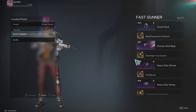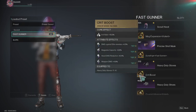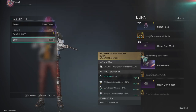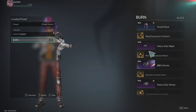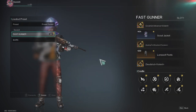On the fast gunner mode you have the fast gunner mask and the heavy duty gloves. If I click on burn it's going to change the mask, the mode for burn, the gloves for burn, and the mod. Those are the only two things that change between fast gunner and burn — the mask, gloves, and the cradle.